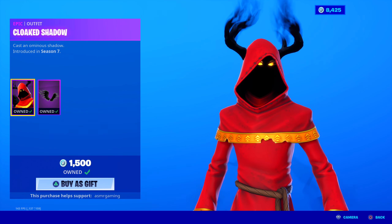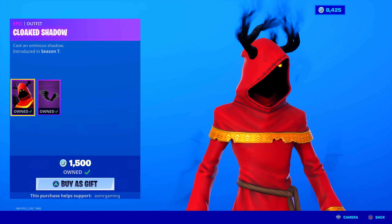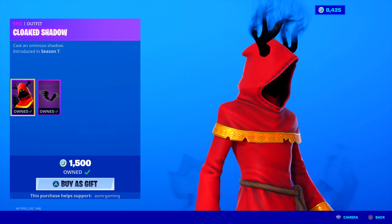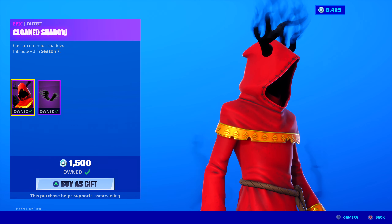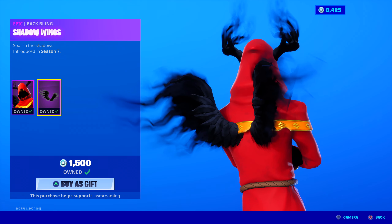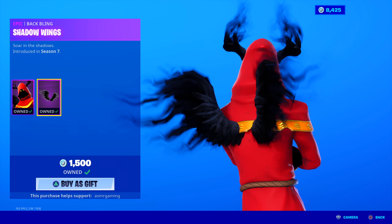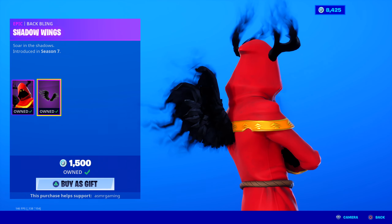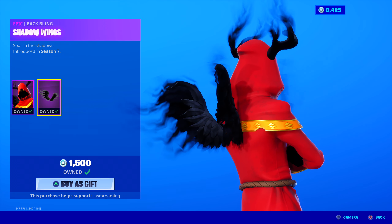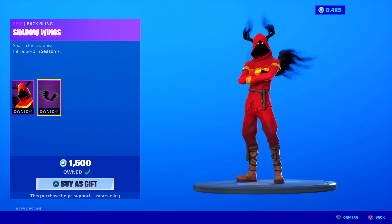Cloaked Shadow has returned — I have this skin. 'Cast an ominous shadow,' introduced in Season 7. Love those glowing eyes he has under the hood, gives it a creepy feel. He's literally made of shadows — you can see it in his antler horns and his hands, everything's like a shadow. He comes with shadow wings, which I recently used in my John Wick video. The black wings with the black John Wick suit looked very, very nice. Shout out to the subscriber that gifted me this.